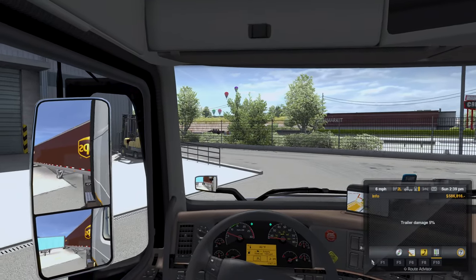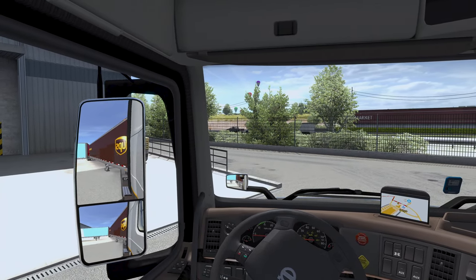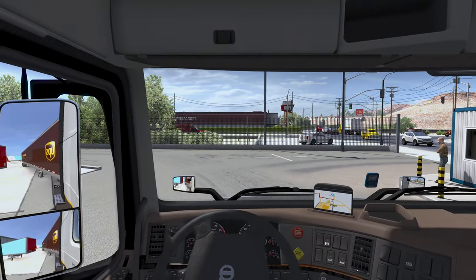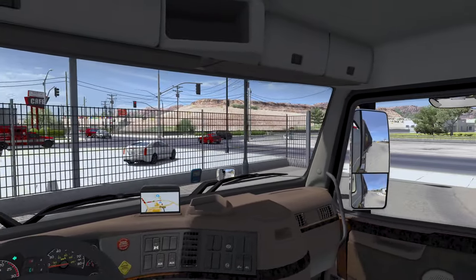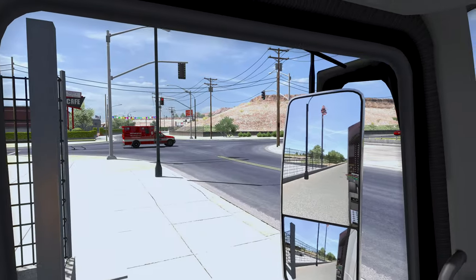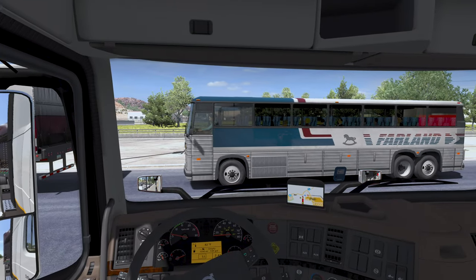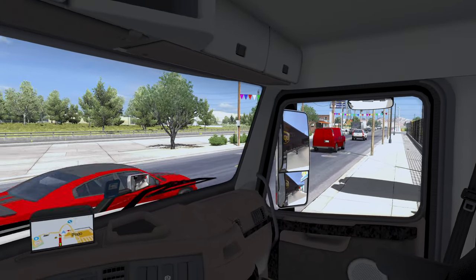First gear drop right off the bat — that would be my luck, starting back in American Truck Simulator. I have a 500 horsepower Volvo engine in here, keeping it realistic to what someone at UPS would have. They're not going to have an overpowered engine. There's a red light ahead — I think those cars are going to clear, might be easier just to hang a right. Yeah, that's what we're going to do.